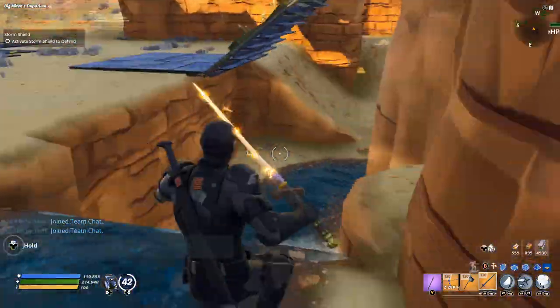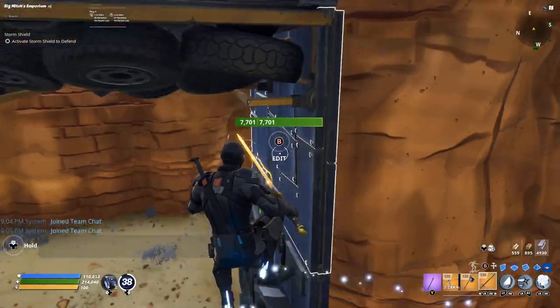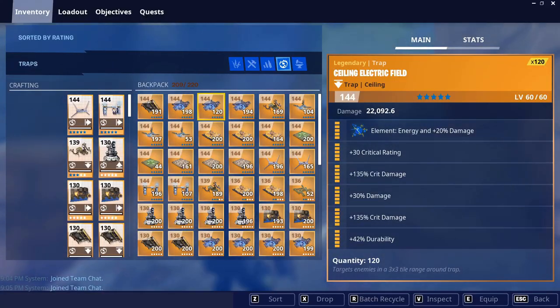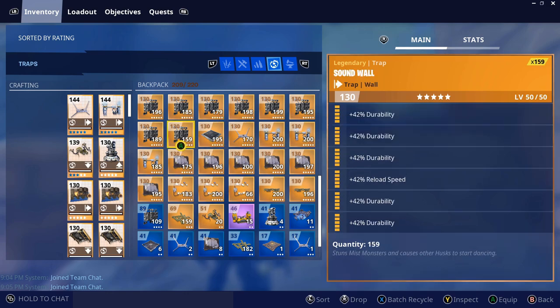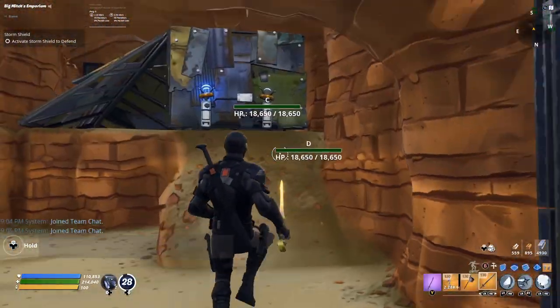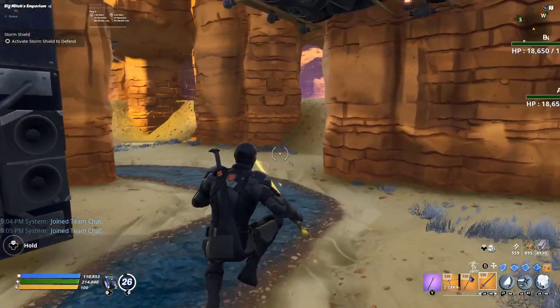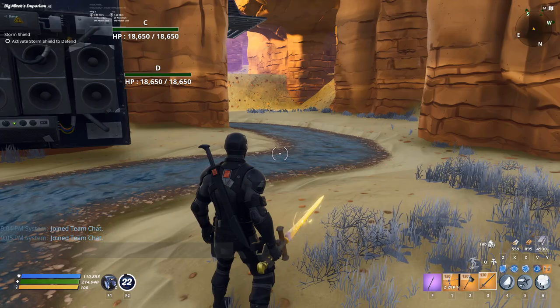I'm going to suggest you add a wall dynamo on this — a healing wall dynamo — solely for the case that some weird husk wants to go over there. We'll just have healing on it to protect against that. It doesn't really happen, but weird stuff happens in Fortnite, so we're going to prepare for it.